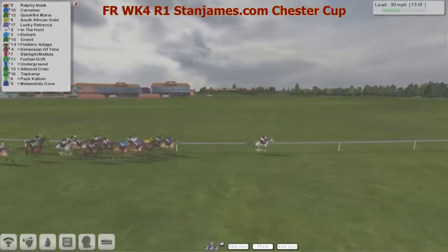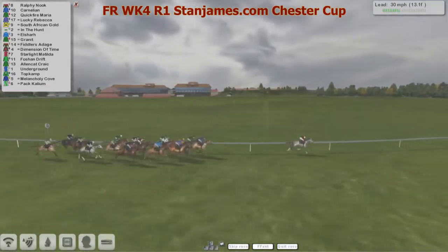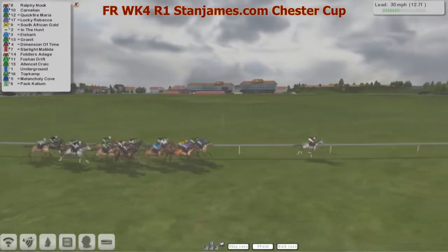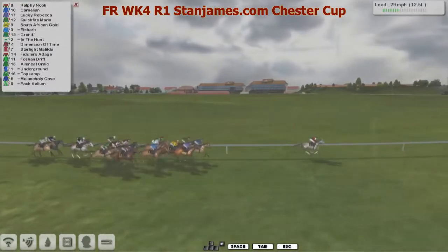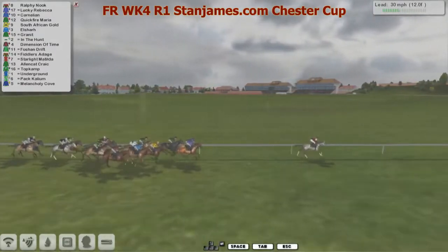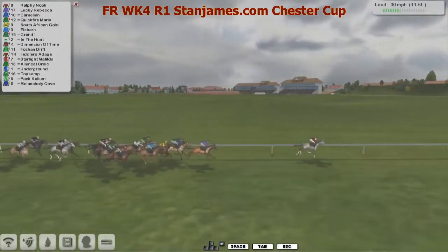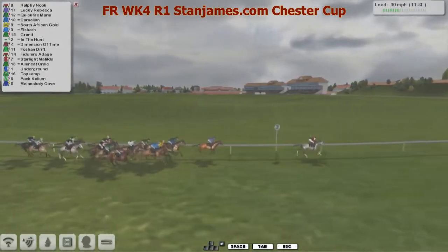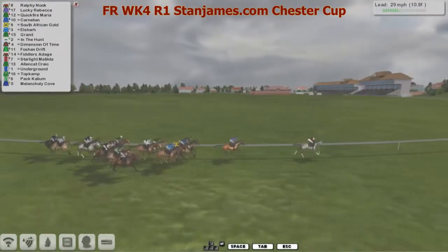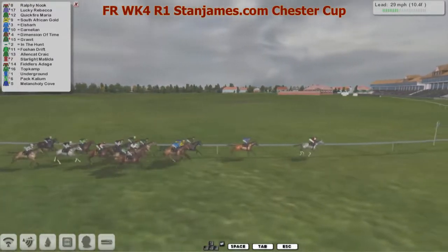They're just dropping out another two places or so, then underground, Top Kump, and Melancholy Cove second to last with Backcalium at the back of the field. So 12 and a half furlongs left to go. Rolfi Nook is in front. Lucky Rebecca just about pokes his head in front from Kalina, then South African Gold travelling well in the yellow sulks, then Granite. Dimension of Time the favourite has about eight lengths to find. Further back underground, the grey, and then Melancholy Cove is now dropped out to stone-cold last. About ten and a half furlongs left to go, not much change in the order.